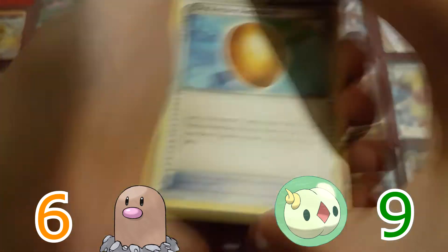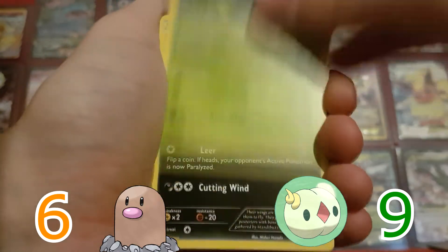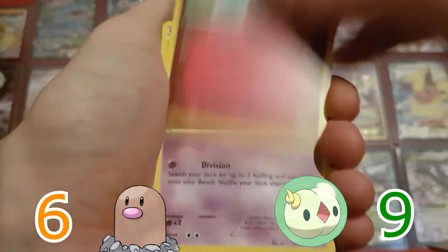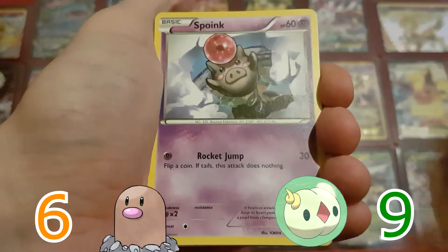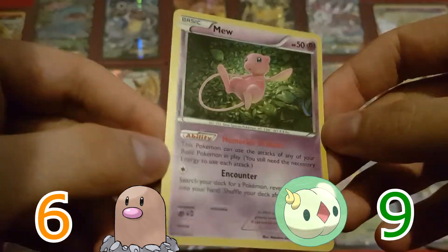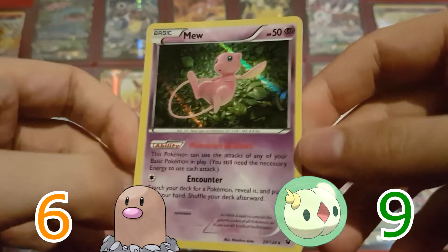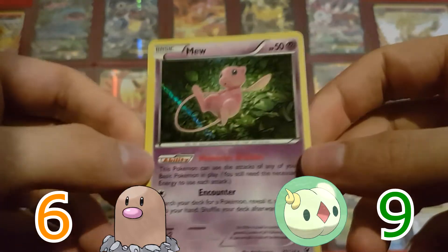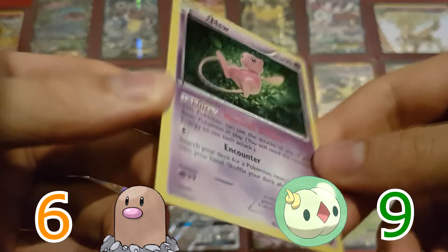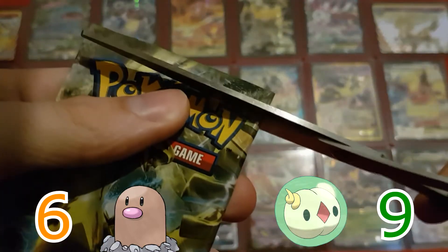Pack number 6. We have an Old Amber Aerodactyl, Ultra Ball, Servine, Vullaby, Larvitar, Cottonee, Cofagrigus, Spoink, Reverse Holo Bronzor, and a Mew! Kind of a poorly cut Mew — this side is much bigger than the right side. I already had a Mew, but it's still a very nice card to have and a very good card for competitive play because it works in pretty much any deck.